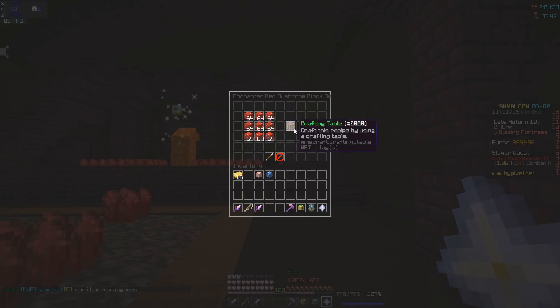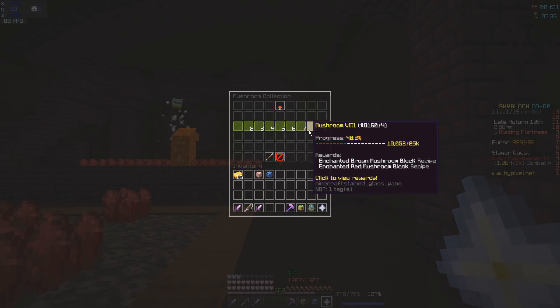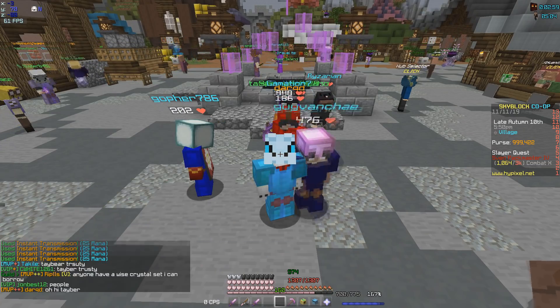To get the red enchanted mushroom block you need nine stacks of red mushrooms, and that is kind of a lot — mainly because you need to have a collection of 25,000 in order to craft this block. Anyway, that's how you do that. Next, in the hub area, you're going to have to find him in his castle.